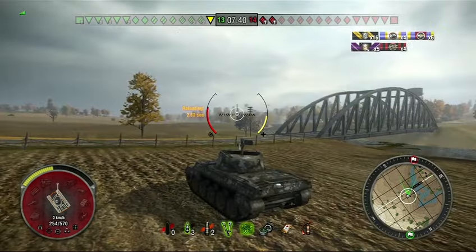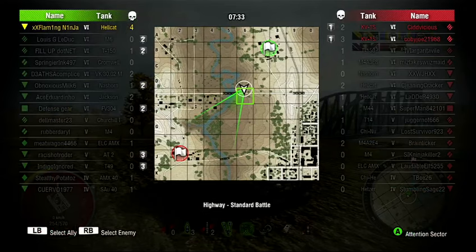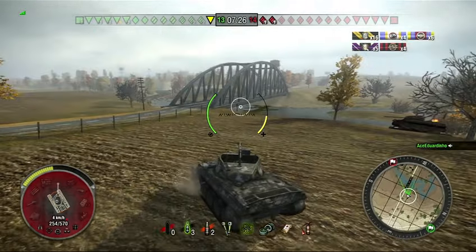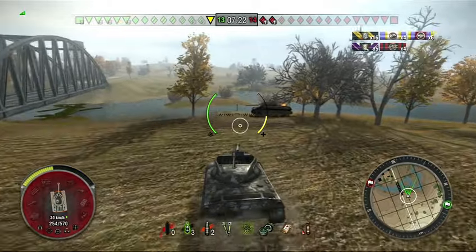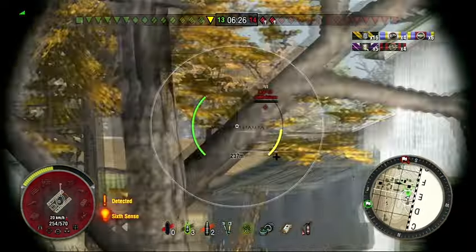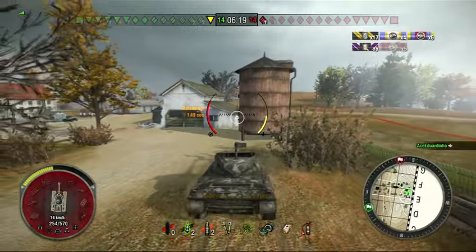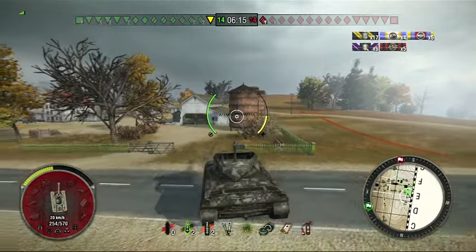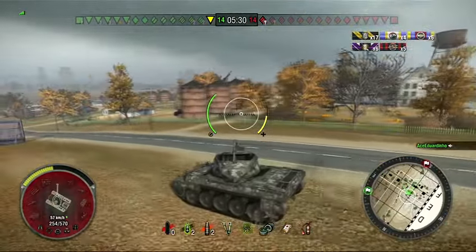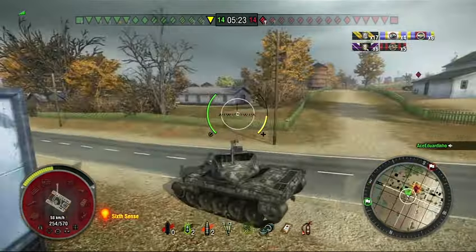Critical hit — might have hit his tracks. I could shoot again, but I'm not sure if he's actually tracked or still in the same spot, so I won't risk it. I'm pretty low on ammo: three APCR left and only two high-explosive. I'm confident enough to take a chance though. I spot the KV-1S, get a little lucky, finish him off — don't fully aim but I have to hide now just in case the other KV-1S is nearby. Trying to find an exit strategy and flank around.